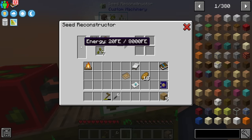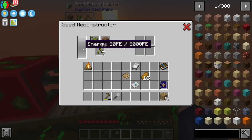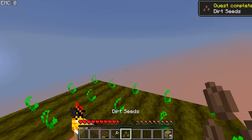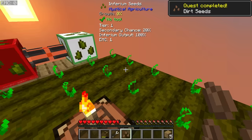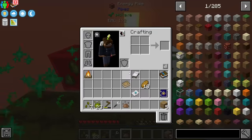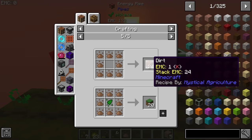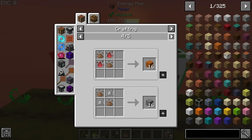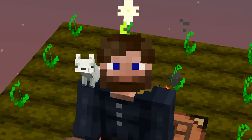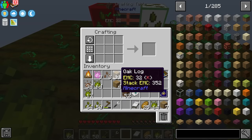You'll notice the energy production is quite dramatic — this doesn't produce a whole lot of power, but it is enough to keep the reconstructor running even though it'll be flickering. There we go — we now have some dirt seeds! We can grow those to get dirt essence, which will be used to make all kinds of other things and also to craft more dirt. This will eventually progress us toward getting our first log seed.